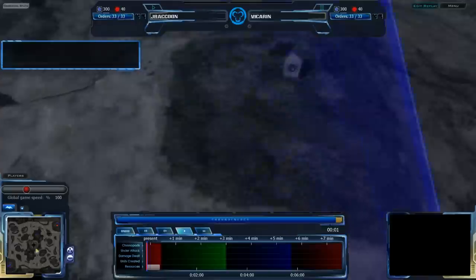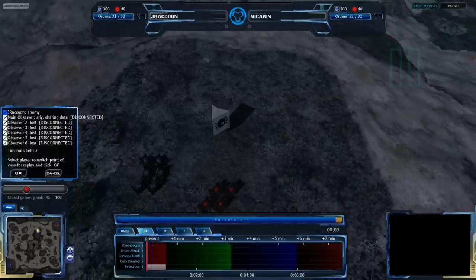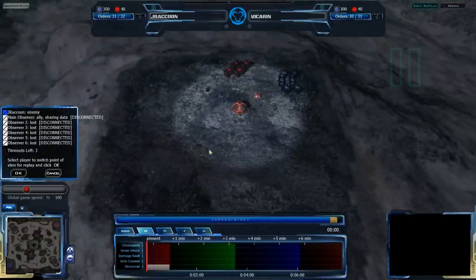We see Jay Raccoon right now just choosing his race. He has decided to play Grekkim, and Vikran is on the top right corner. He is also playing Grekkim, so it's going to be a Grekkim mirror match this time.